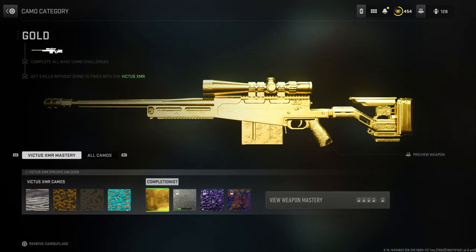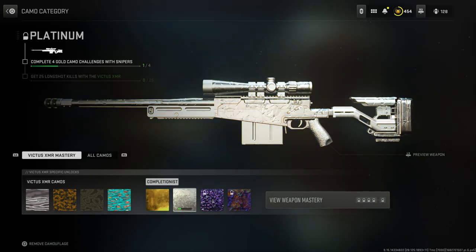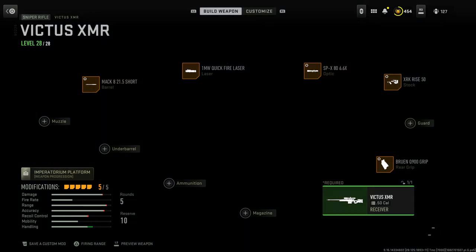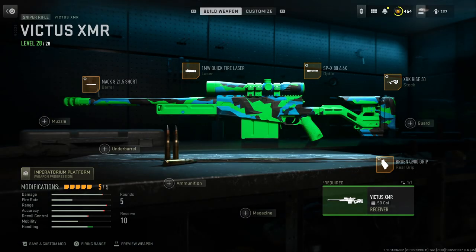Now we're going to show you the camo glitch as well, so you can combine these two glitches together and make some awesome looking guns. Next up, we're going to go ahead and show you this camo glitch. I'm going to get any camo I like on this sniper right here, this Victus XMR — I do not have any camos unlocked for it — and I'm going to go ahead and put platinum on it. To do this, go to the gun that you want to get the camo on, then go ahead and press the save blueprint button on that camo.